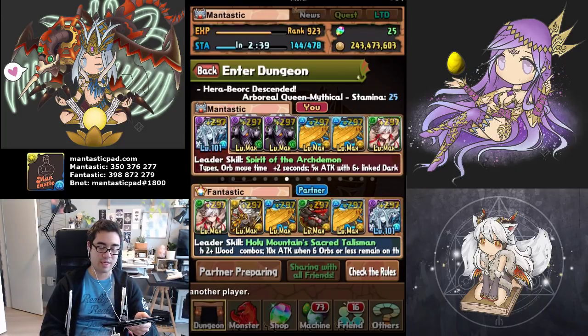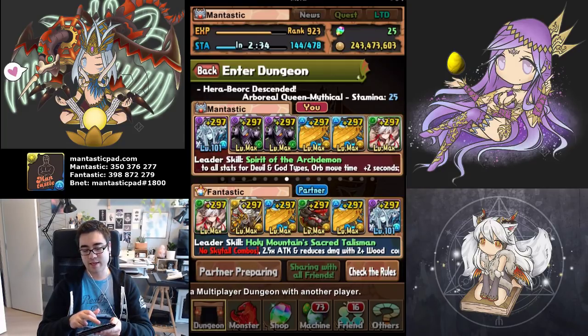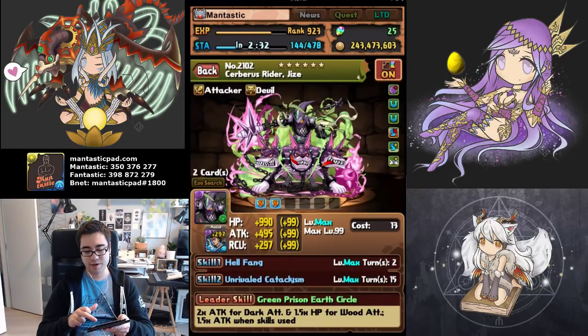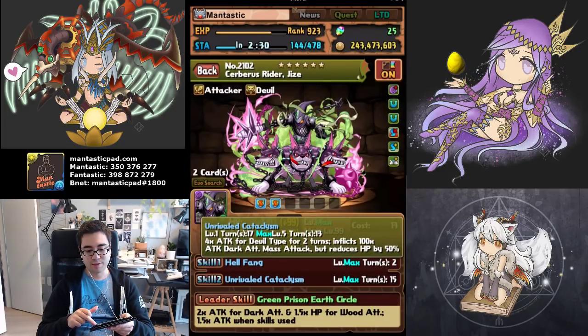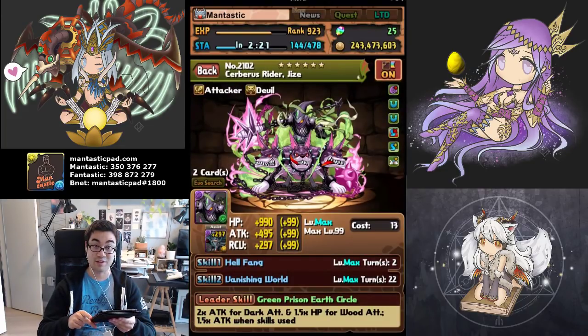So this team looks quite unusual, and I have more than enough skill boosts — I just kind of threw them all in at the end. Basically the idea is I have a Lubu inherited onto one of my Cerberus Riders to give both the damage to kill two things, as well as the four times attack for devil types, which is important because I'm basically relying on Lucifer to kill everything.